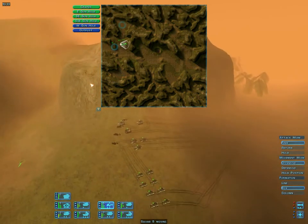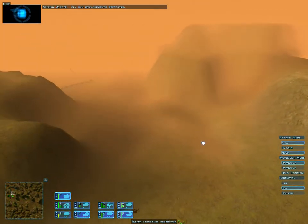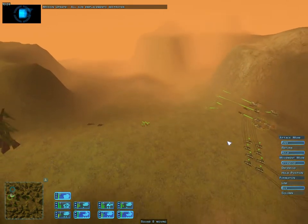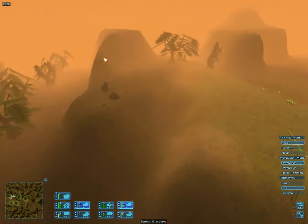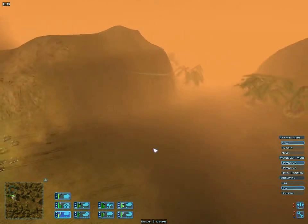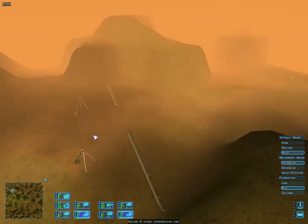There are more of those big turrets defending the outpost itself, and we've got ten minutes left to take it out and get out of here. All gun emplacements are destroyed. Artillery is moving out. It looks like a recon aerodyne came in. We're going to have to pull back because we're in range of Guam turrets again.